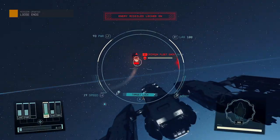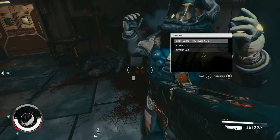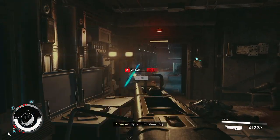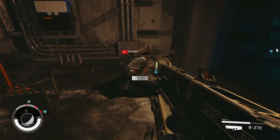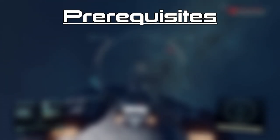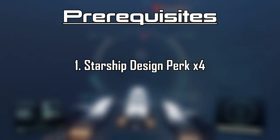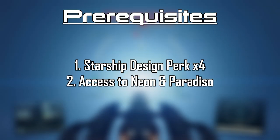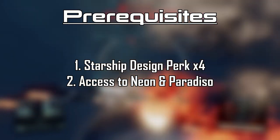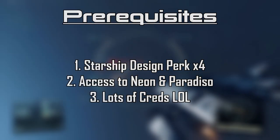Now this isn't one of my regular videos; I'm not even sure if I'm going to continue uploading Starfield videos, but I had to make an exception. This is going to be a tutorial of sorts. I'm going to show you what parts I used, and then at the end I'll give you a tour of the inside of the ship. You're going to need the Starship Design perk at level 4, otherwise you won't have the power necessary for all your functions. Most of the parts I used came from Neon and Paradiso, and we are mostly using Stroud products for the bulk of the ship.